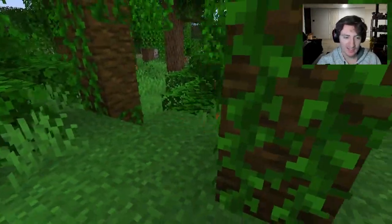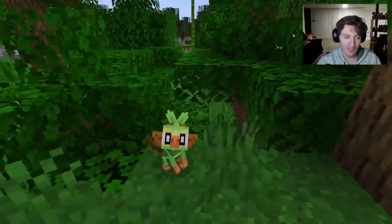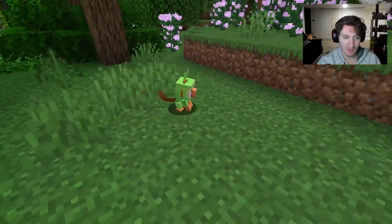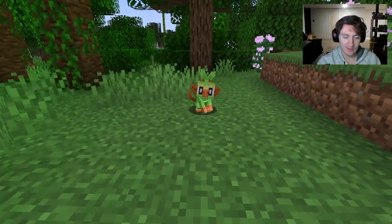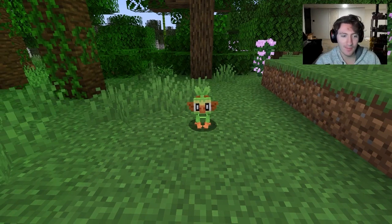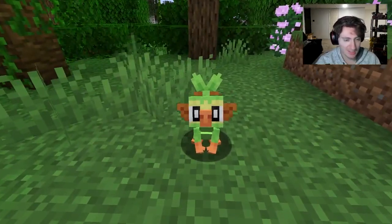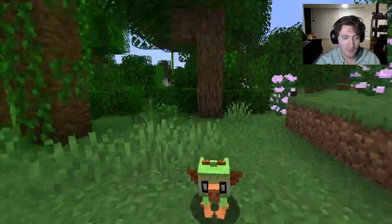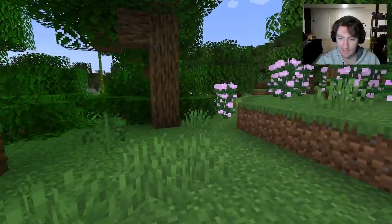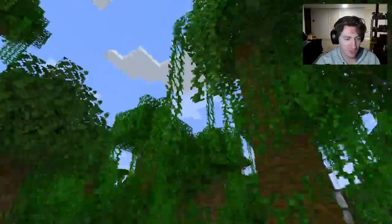This is the last time we're going to the jungle, I promise. Grookey can be found here on the ground and on treetops — an ultra rare spawn just like all the other starters. As a drummer myself, I love Grookey; it's clearly jamming to some beat in its head. If you want Grookey, find a jungle biome. Goodbye, jungle — we'll see you next time!